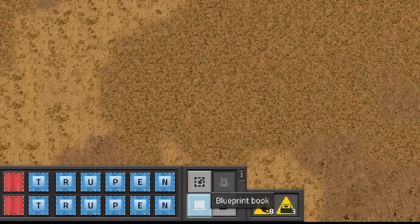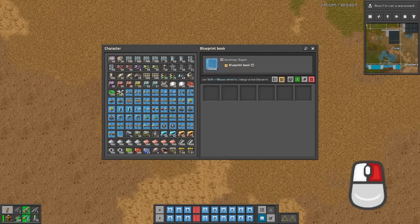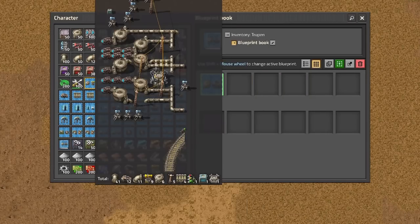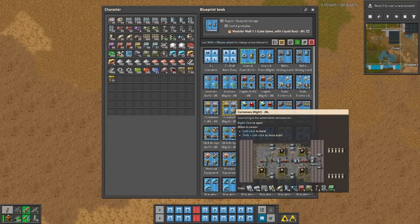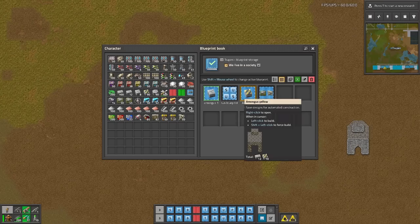Use this button to create a blueprints book, then open it with right mouse button. Next, simply populate it with similar type blueprints — for example a nuclear stuff book, mall blueprints, rails and trains, or the rest.